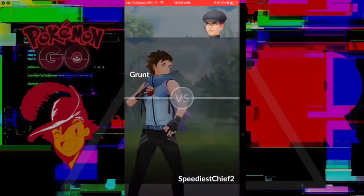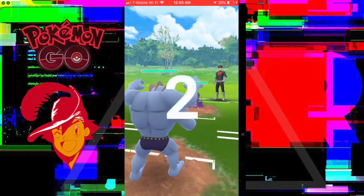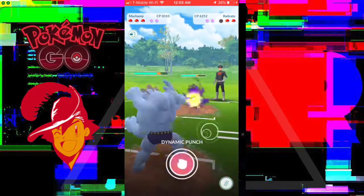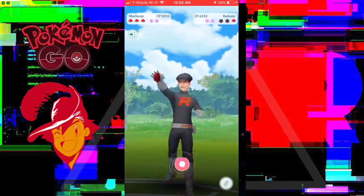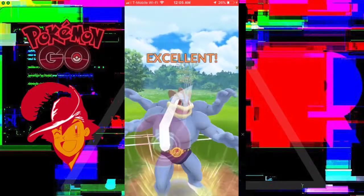We're going to flex our muscles with the Machamp. This Rocket says 'Normal does not mean weak,' and Normal's only weakness is Fighting. So we are bringing out the King of the Fighters — here comes Machamp. A few Counters bring down the Rattata, and then in comes the Raticate. The Bite is starting to wear us down, so I am going to fire off the Dynamic Punch here. We do get the Excellent, which is cool. In comes another Raticate, and you know how this is going to go — this Dynamic Punch is not going to treat this Raticate very well, and we sweep those Raticate really quick.